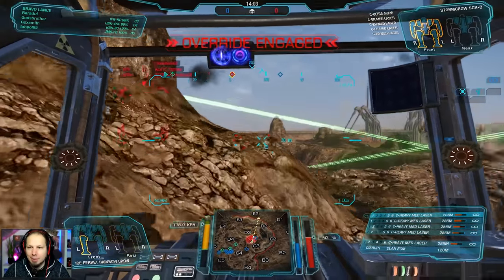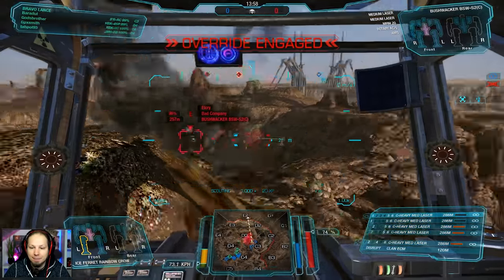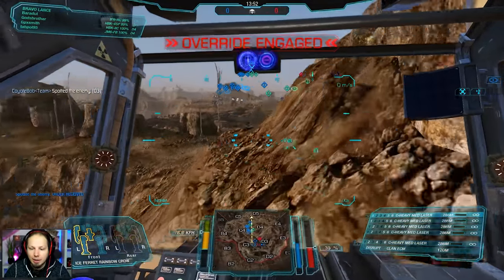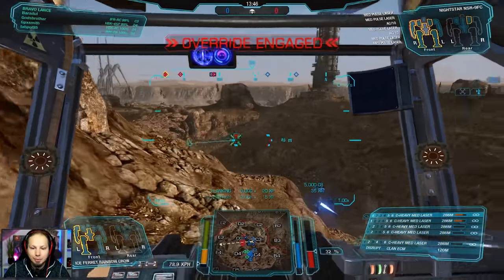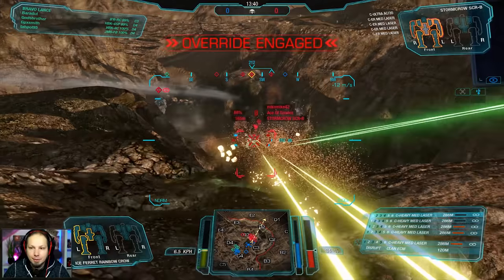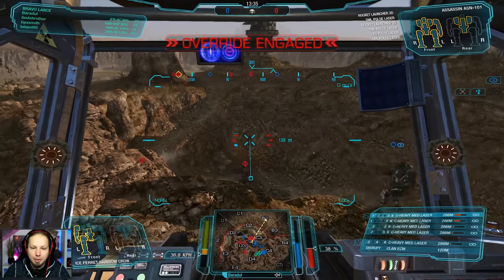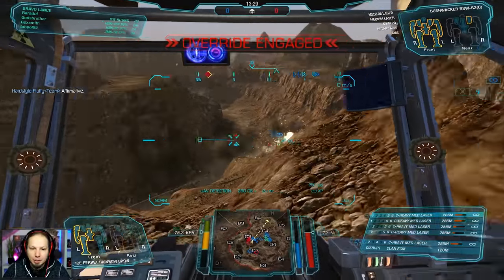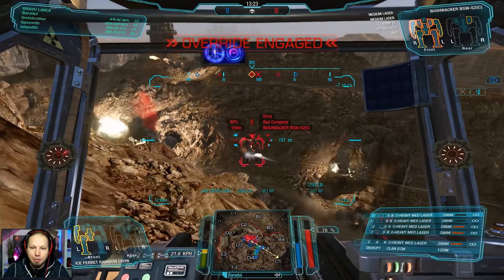I shouldn't have alpha struck there. That's an Ultra 20 by the way. He sees me. Not alpha striking — why? Because I am pretty hot now and I don't want to be hot. I want to cool down again. Let's have some fun squirreling around and skirmishing with those people. This guy is just targets of opportunity at the moment — the Stormcrow in the bottom and the Bushwhacker. Let's go for the Stormcrow first and we're out of here. They have a Waka and the Stormcrow in the basement here in charlie 3 — lots of enemies in charlie 3.